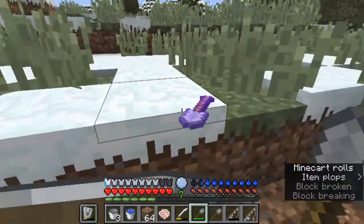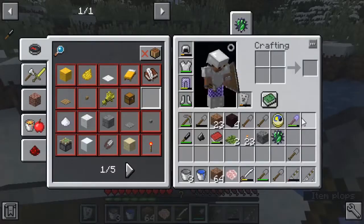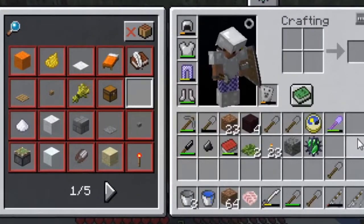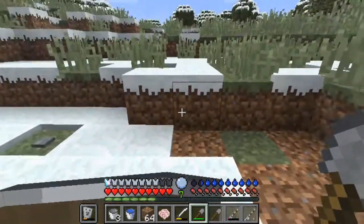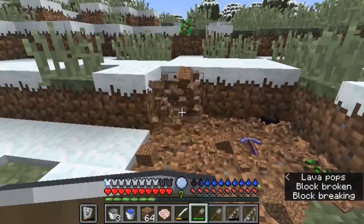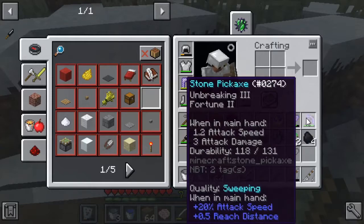As you can see we already have one stone shovel ready and it has versatility. I will not pick up the clay again — I have so much of the stuff, I do not need it anymore. And another enchanted item: Fortune 2 and Unbreaking 3.